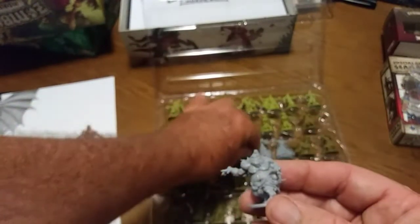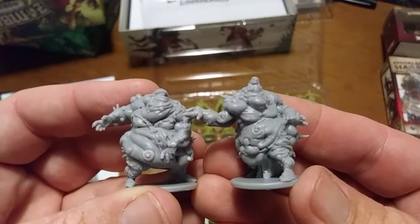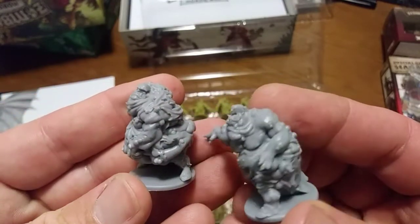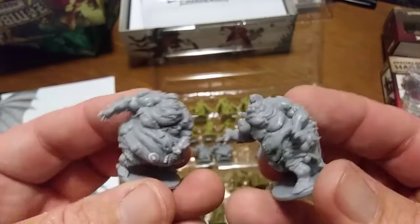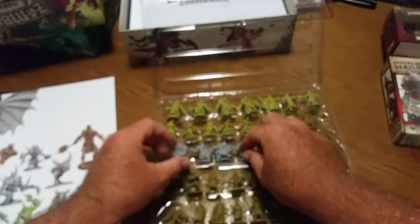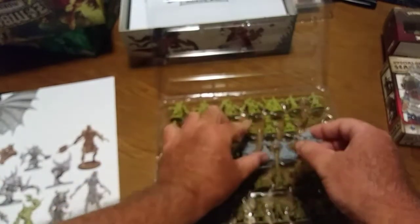You get two different molds on the fatty bursters. I'm trying to remember the rules — there might have been something in one of the other editions — but these are the two different molds on the fatty: one's pointing, one's grabbing. You get four of those, two of each mold. I might not even be setting them in right but I can fix that later — I'll just pretend like I know what I'm doing, because that's what I've been doing my whole life.